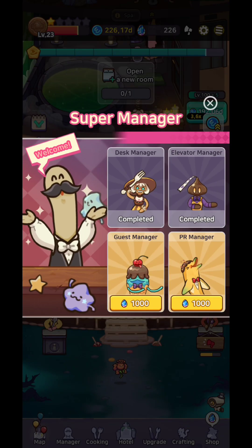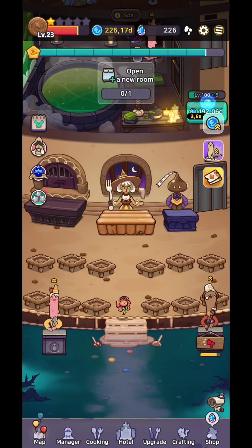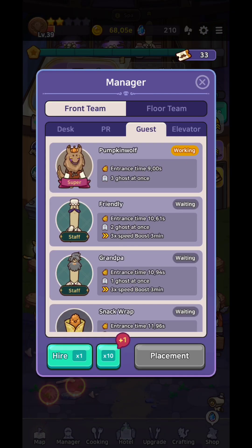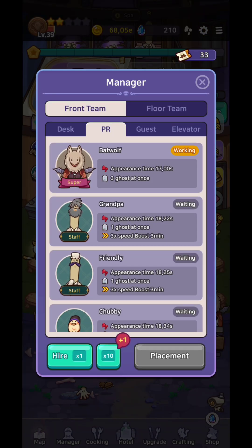For the PR manager, that's the most important one because the PR manager attracts three ghosts at once. Try to get the best managers — for example, this one will bring me three ghosts at once. This is the one that will summon them, so try to go for the batwolf in the main hotel.